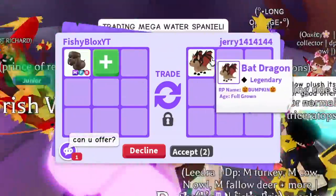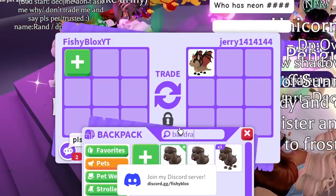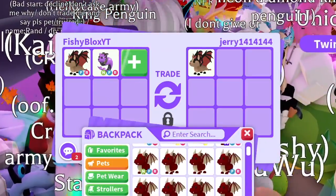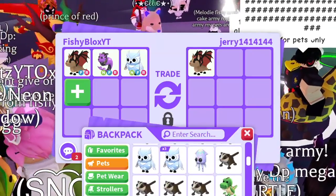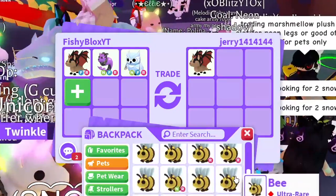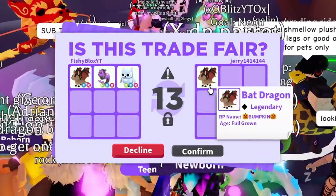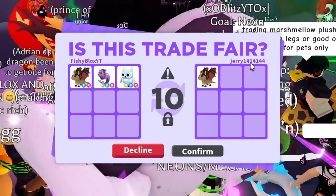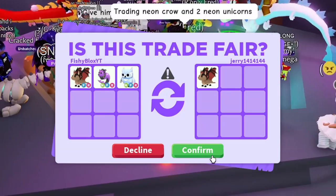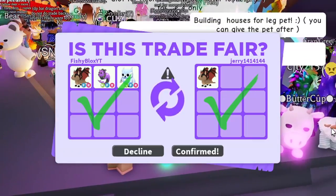Then they put in a no-potion Bat Dragon. I usually don't like offering for stuff but this is interesting — I'll offer Bat Dragon, a Neon Capricorn, and a Neon Snow Owl. I feel like he gets two free pets alongside the Bat Dragon, so it could be a win for him. They hit accept! I just got a no-potion Bat Dragon. I might be overpaying but shout out to Jerry!